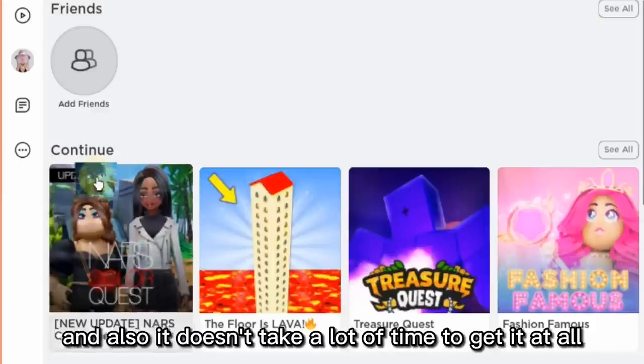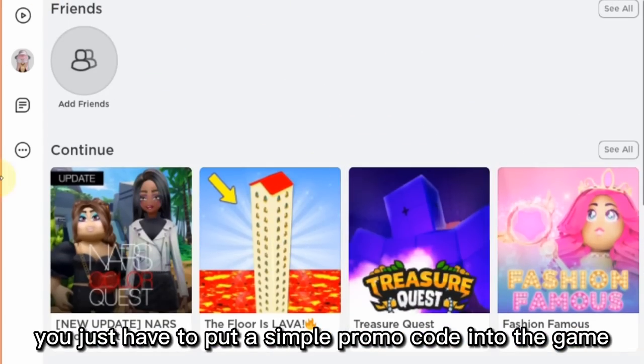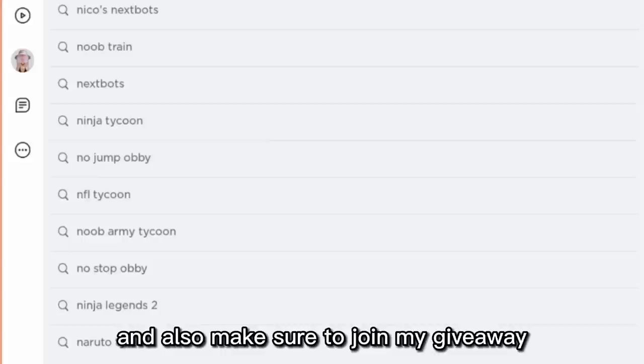It doesn't take a lot of time to get it at all. You just have to put a simple promo code into the game and you will have the item in your inventory. Also, make sure to join my giveaway.